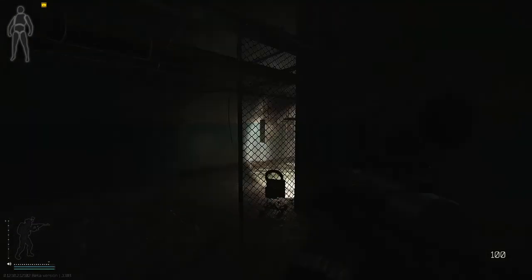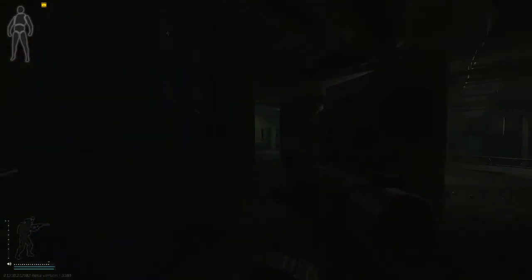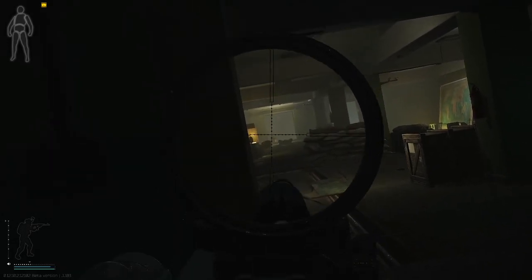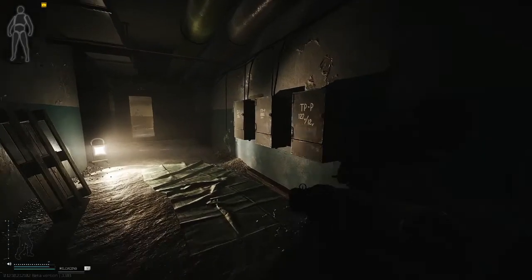Coming from the way we came from. Multiple footsteps. Alright — Raiders. One, two, three in the big room. One down. Another two. Die already. Two down. I've got two.